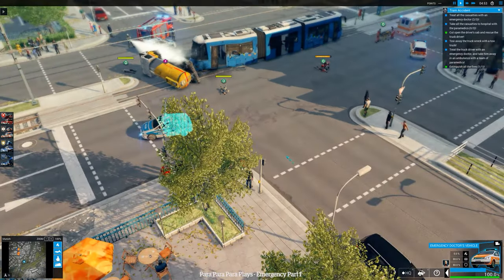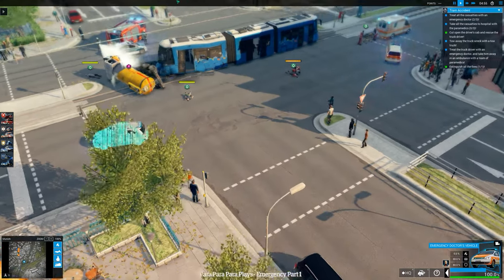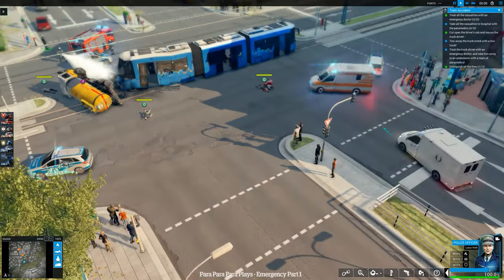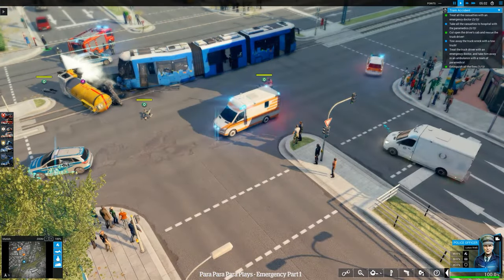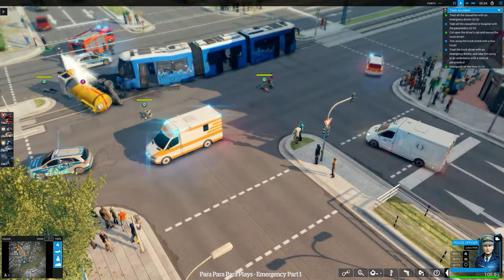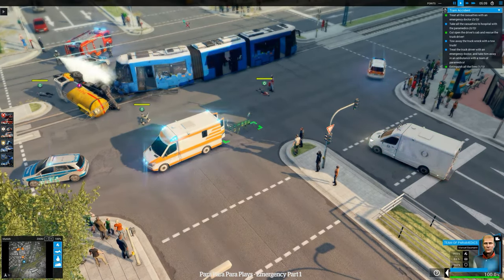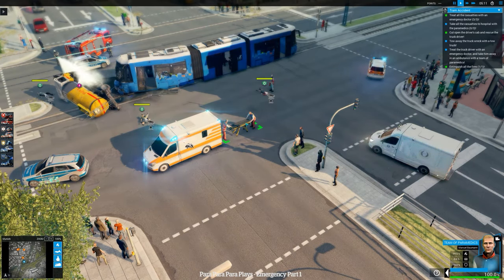This is only the first mission so it's going to be easy, hand-holding and all that. Apparently I was reading up that you might get four or five incidents at once, then it's a bit of micromanagement — dealing with where you send the ambulances and so forth. You get points, you can buy more vehicles and upgrade your kit. Police dogs and all sorts.